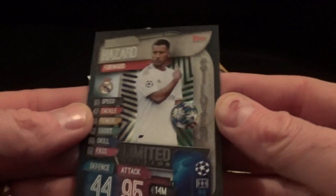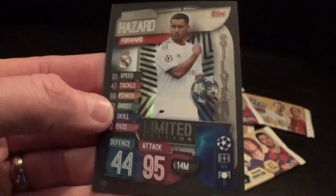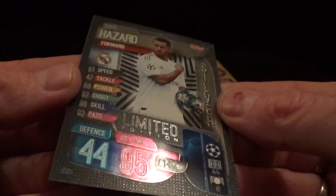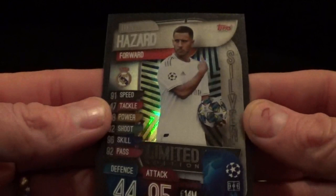The single packs have proved to be absolutely awesome today. Not very often you get limited edition cards in the one-pound packs, but we've had a few today - and there's a silver Eden Hazard now. Awesome stuff! Let's get another pack open and see if we can find some more.